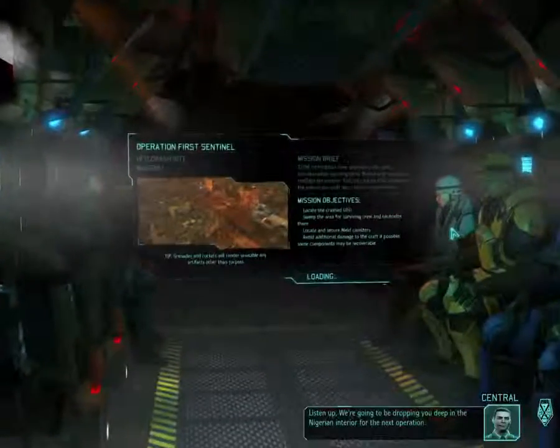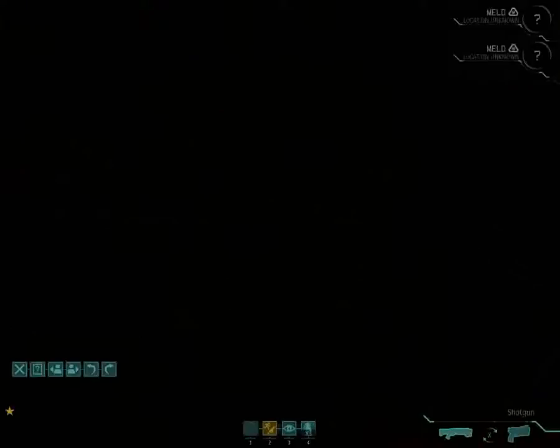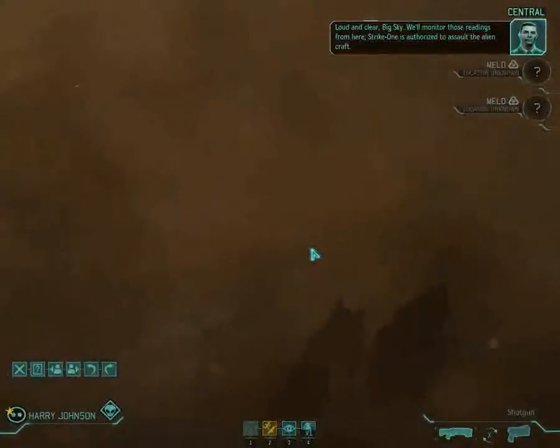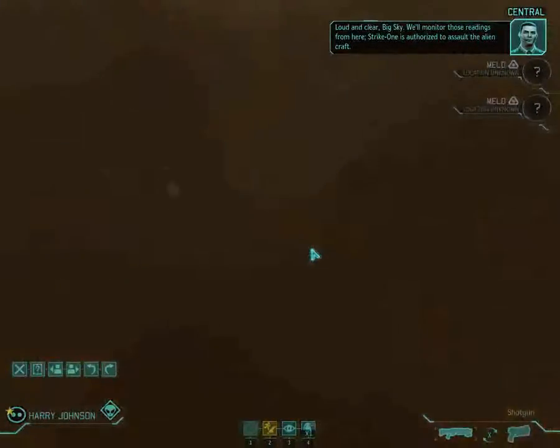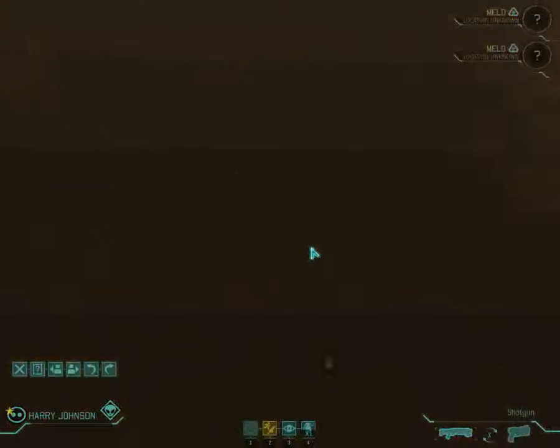Strike one, prepare for landing — prepare for crash landing. Listen up, we're going to be dropping you deep in the Nigerian interior. This is one of the new maps as well, so this will be nice. I haven't actually played through all the new maps. This is Big Sky — we're just north of the crash site. Strike one is authorized to assault the alien craft. Now I've got to find the damn thing first — I don't want to run the wrong way. That looks more like an alien craft.